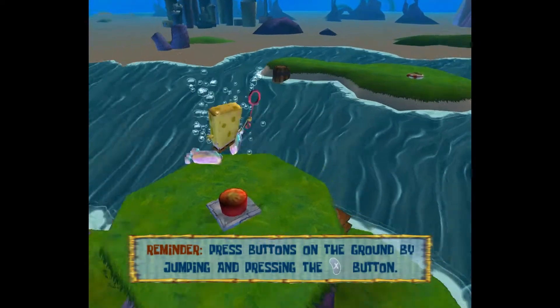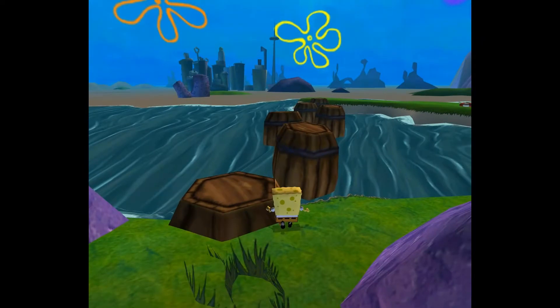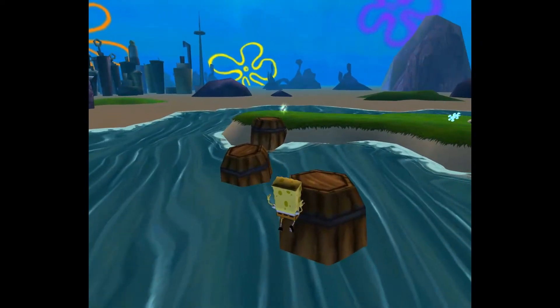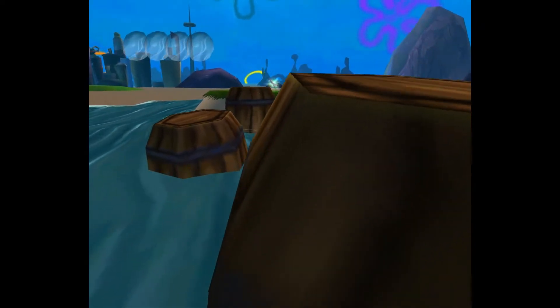So this is a teleport box — basically your way of getting around levels. Each level is going to have at least two of them, and they're paired, sending you back and forth through each other. But you have to open both of them in order to use it, so it's not going to work right now — not until you get further in the level.